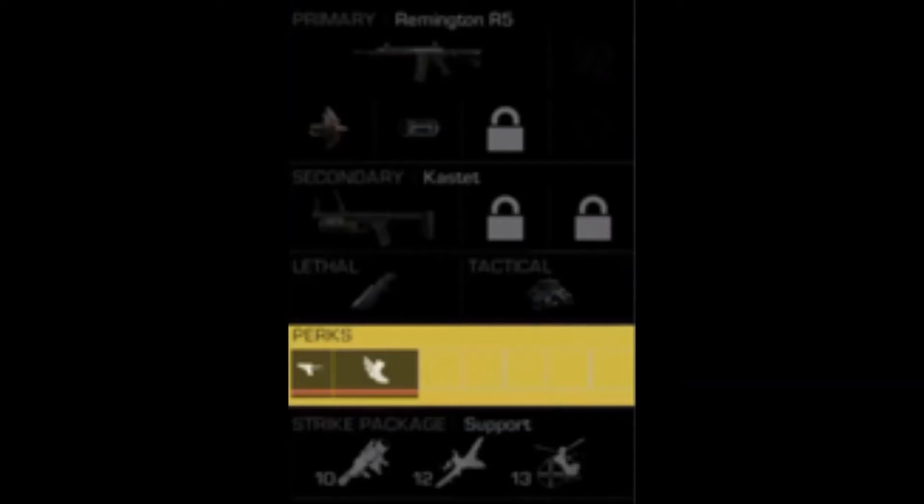This is a 12-point streak on the support package. What it does is it calls in an A-10, also known as a Warthog, and it comes and destroys other aircraft. For example, say someone's got a Battle Hind in the air — this thing comes over, flies in, shoots it out of the sky, flies around, and waits for more to spawn in or for people to call them in. I don't know if it does damage to players, but we'll find out when the game releases.